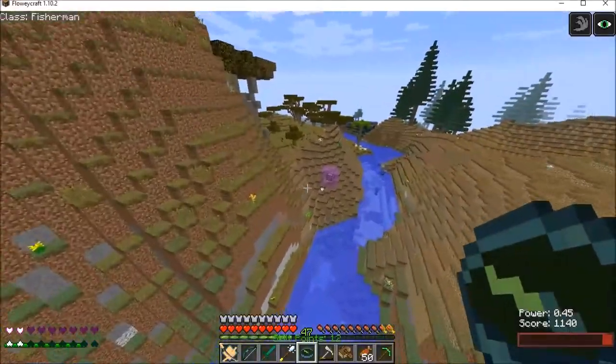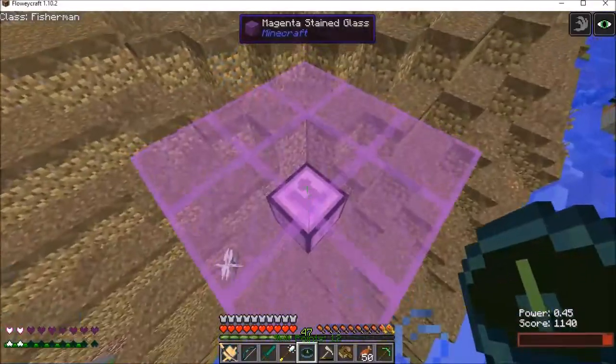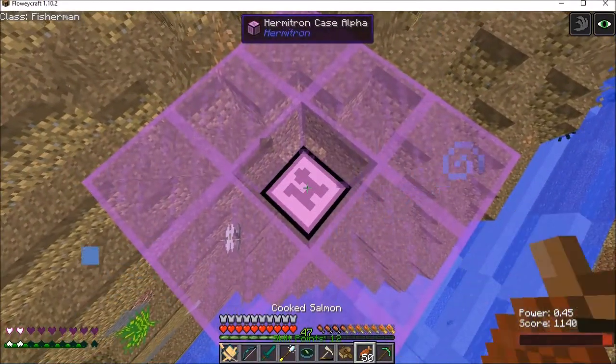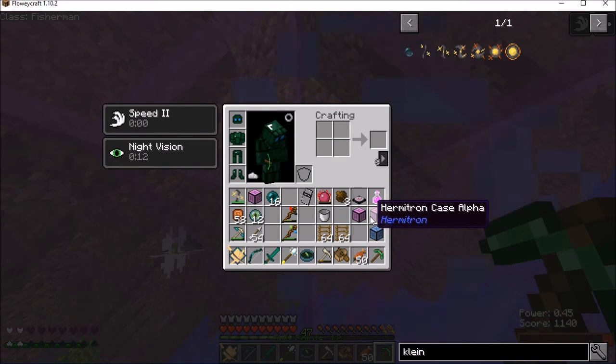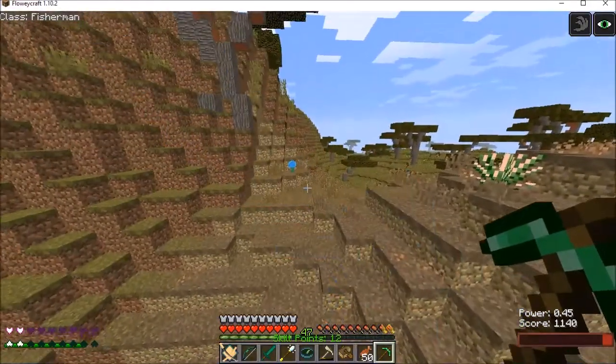Fly over the gap. Another one — yes! These are nice. I will take this — the Vertron Case Alpha. It already has some cards in it, or Hermitrons.